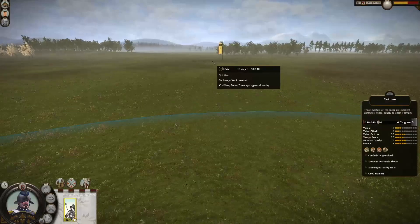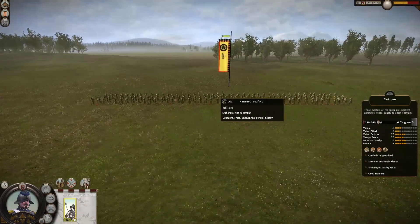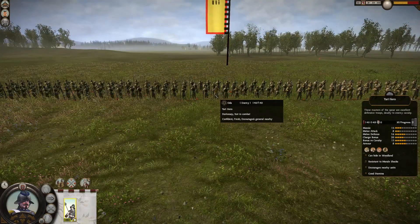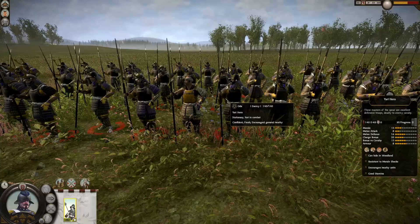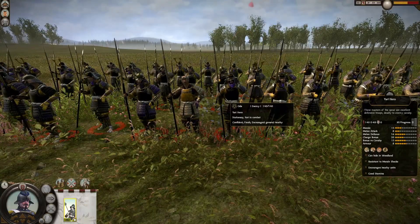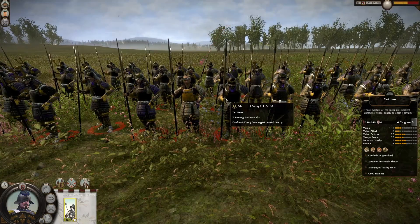It does have Hold Form which is good for morale shocks. Today we're fighting the Oda clan against the Yari Hero. It's not an Ashikaru unit so it doesn't have any specific clan bonuses, but the Yari Hero fits better represented under the Oda clan. The Yari Hero has 140 soldiers — 40 less than us — 15 morale, 8 melee attack, 16 melee defense, 20 charge bonus, 15 bonus against cavalry, and 8 armor.